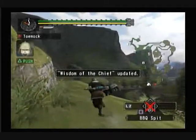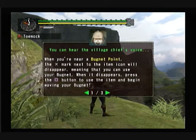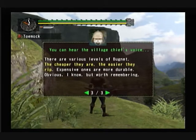Now I can actually show you guys where... Alright. Using bug nets: when you're near a bug net point, press X and the X mark will disappear, meaning that you can use your bug net. When it disappears, press square to use the item and begin waving the bug net. Also, it's possible to collect bugs even in places without the floating lights — just pay attention to whether you can use the bug net when searching around. There are various levels of bug nets — the cheaper they are, the easier they rip. Expensive ones are more durable, obviously.